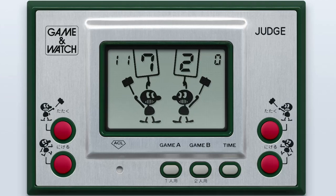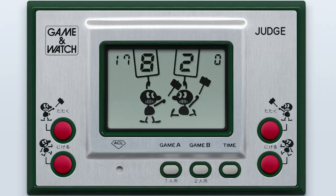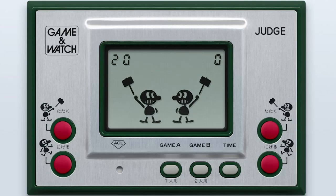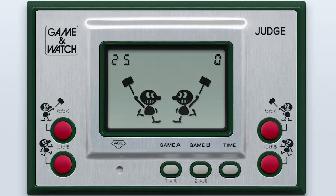Judge is a Game & Watch release that was the last one in the Classic Silver series and the first one to feature multiplayer. Players stand inches apart from each other as a countdown begins. After a little dance, they hold up a board with a number on it. The person with the higher number has legal permission to whack their opponent on the head with a hammer. Alternatively, the one with the lower number can avoid the attack if they have quick reaction time.